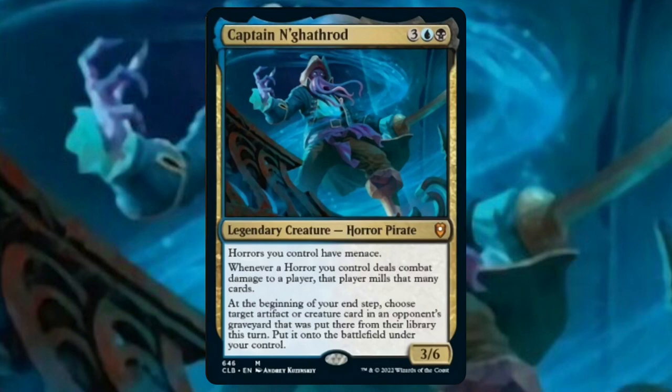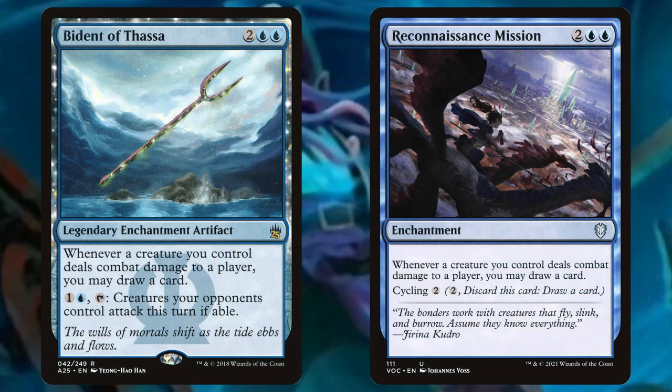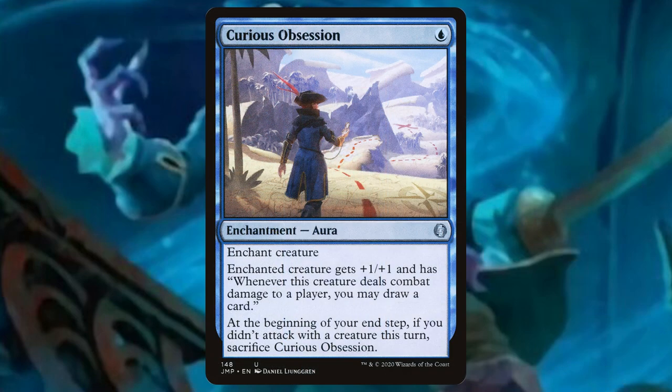Since we want to deal combat damage, how about we add a card like Biden of Thassa, or even Reconnaissance Mission. These do the same thing — whenever our creatures deal combat damage to a player, we may draw a card. Or even Curious Obsession: for one blue mana, we can enchant a creature. It gets +1/+1 and has 'whenever this creature deals combat damage to a player, you may draw a card.' But if we didn't attack with a creature this turn, we do have to sacrifice Curious Obsession at our end step.